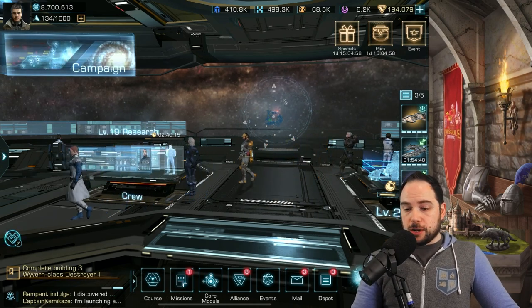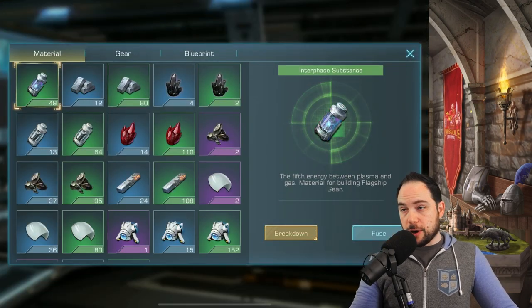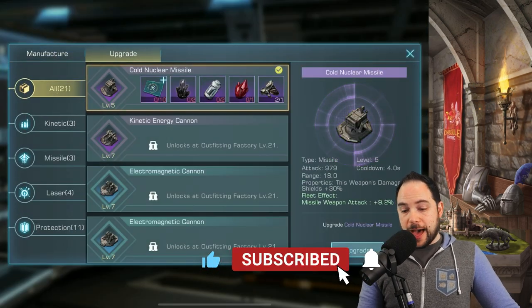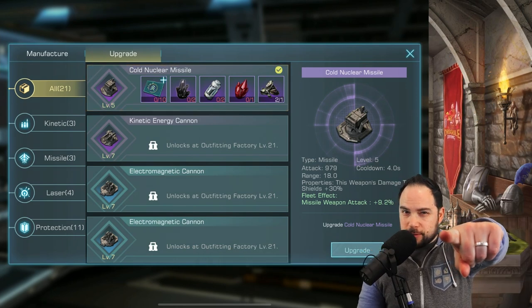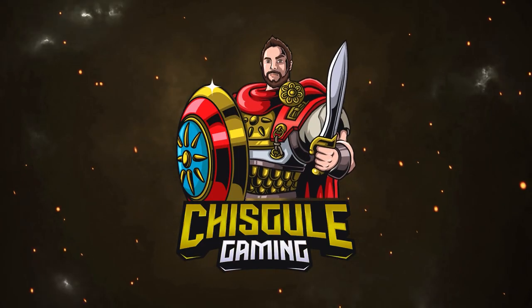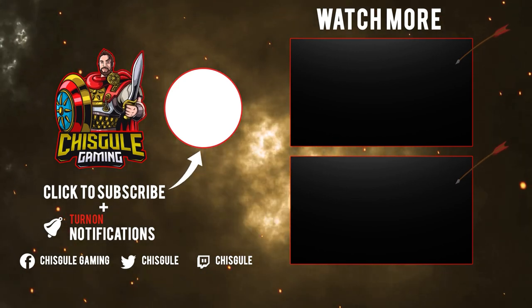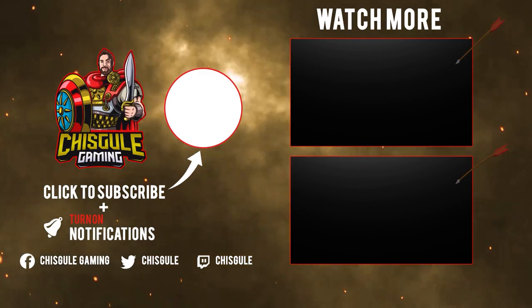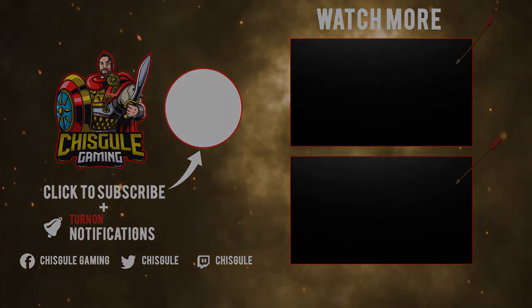I'm pretty hyped about my ability to progress in the campaign — most importantly it gives you more materials so you can go to your outfitting depot, upgrade some of these, make your way to the outfitting factory, and do some upgrades. That seems really important. Until next time my friends, you have fun smashing your nebula. We'll see you next time. Bye.